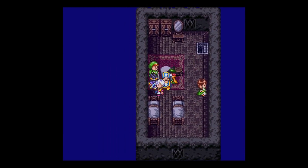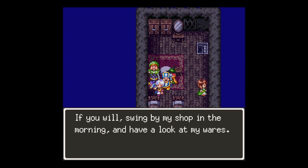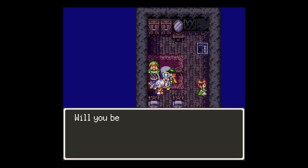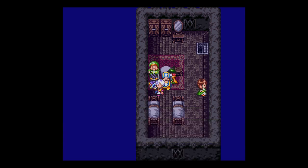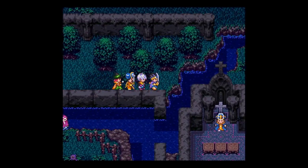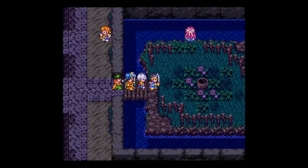She says the same thing. Swing by my shop in the morning and have a look at my wares. I bet you're after the Starry Ring, am I right? I hear it's hidden somewhere inside of the castle. Well, we already found it, so we're good. Yeah, in the NES version it's called the Meteorite Bracelet — I think that's a way better name than Starry Ring.